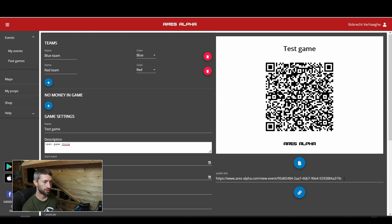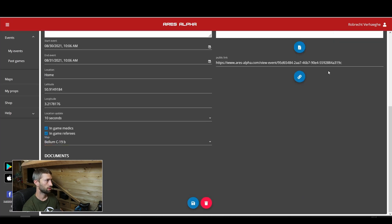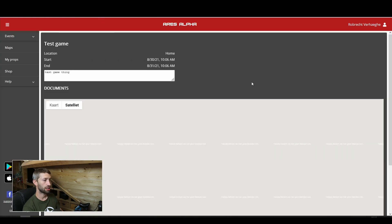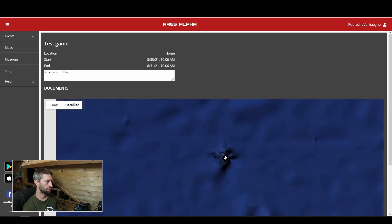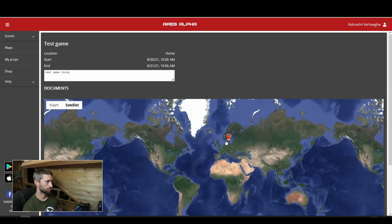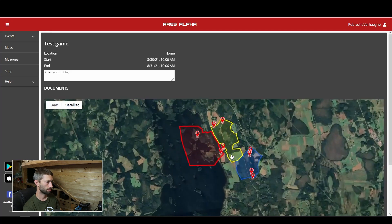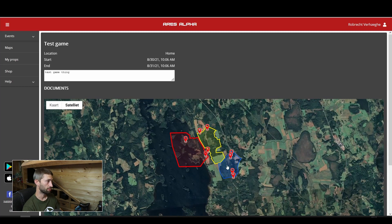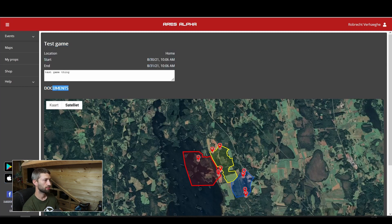I'll save the game now and open the public link in a new tab. You can see the information we set up — if I zoom out a bit you can see the custom map I made for Bellum with the areas and objectives placed when I created the map. You can also see the start and end time and the game location. If you added a document, there will be a download link for players to access it. Now the game is ready and I can start building the hierarchy and inviting players.